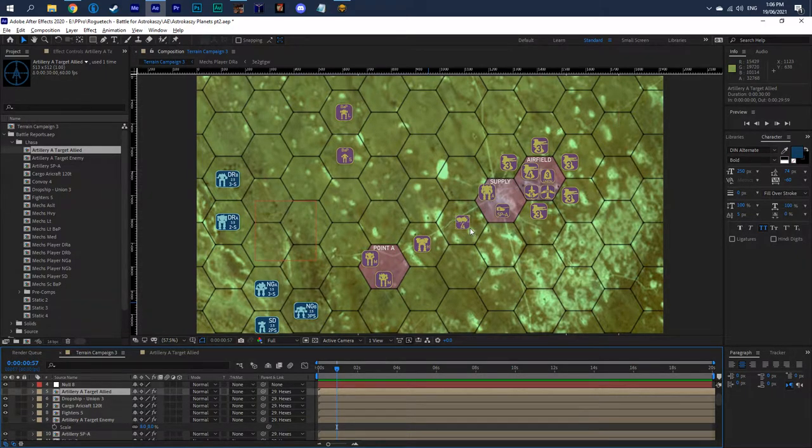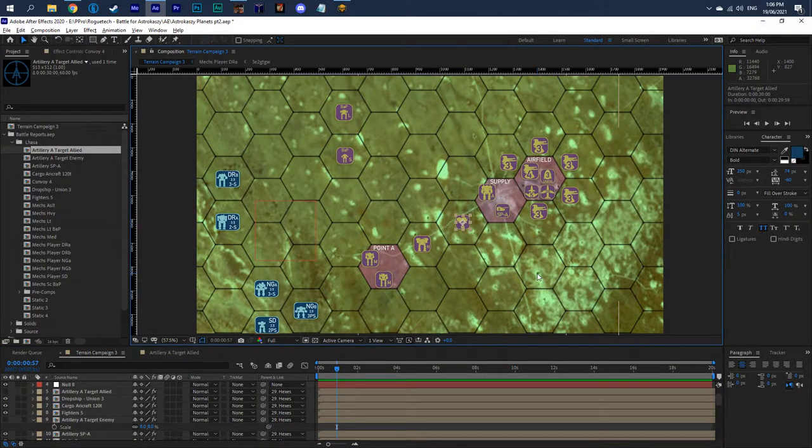As far as enemy units go, the only thing that has retained a skull value is the convoys. I'm thinking about shifting those into heavy, medium, light, and scout categories. But right now I've retained a skull value because I want to have a fixed value for convoys to denote how much cargo they're carrying. If you take out a convoy rated at four, you can capture up to half of that supply — so maybe two supply units from a convoy like this, if you're able to truck it away.